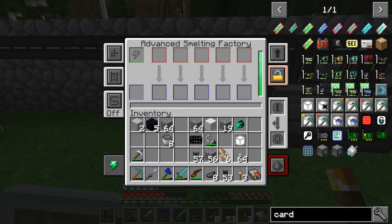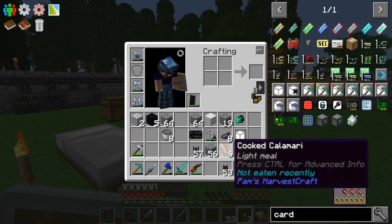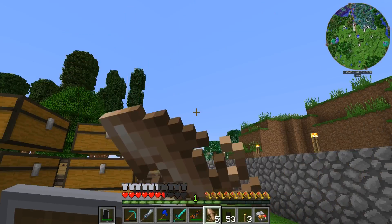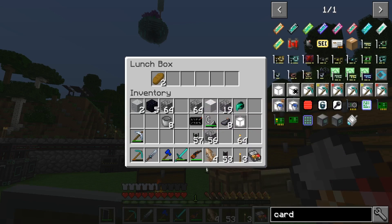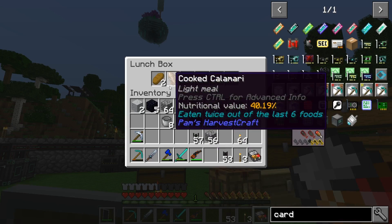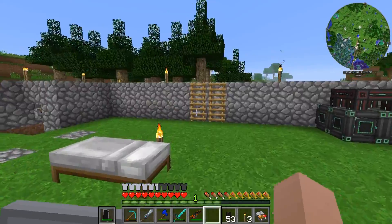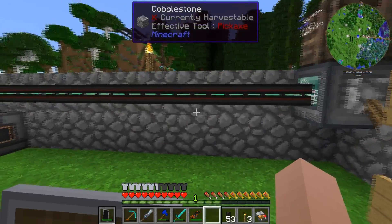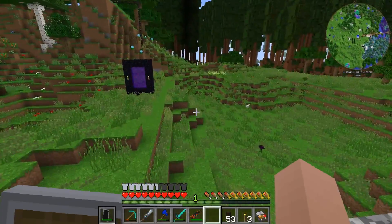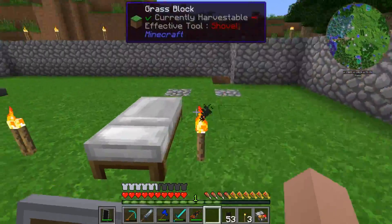We've got six calamari and eight ink sacs — that's plenty. I'll eat a couple of those to get my health back and pop the rest in storage. Our lunchbox is almost empty — I need to build a small farm very soon. Normally the first thing I do in a new game is build a farm, but I've been killing chickens, sheep, and cows to feed myself.